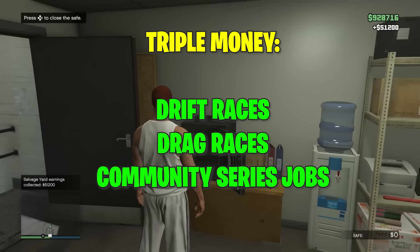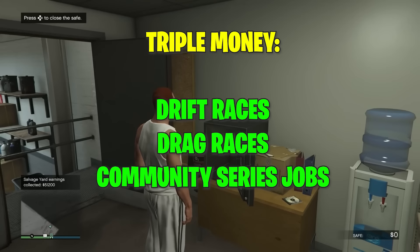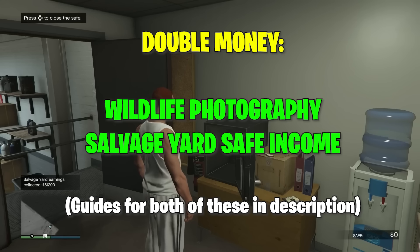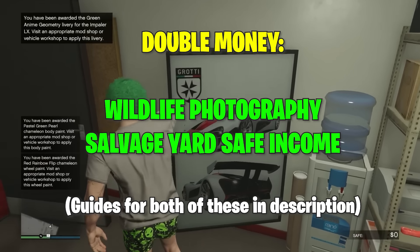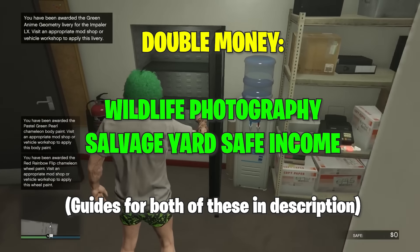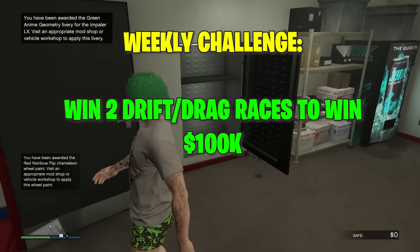For your bonus money this week, for triple money and RP we have drag races, drift races, and some of the new community series jobs. For double money, we have the wildlife photography as well as the safe income in your Salvage Yard. The weekly challenge this week: if you win two drift or drag races, you'll get $100,000 extra.